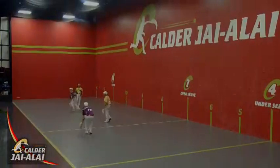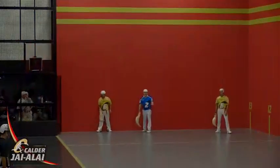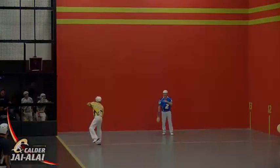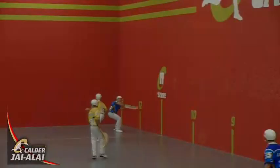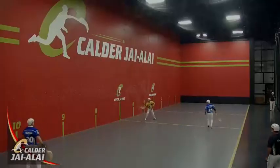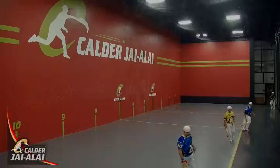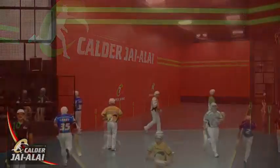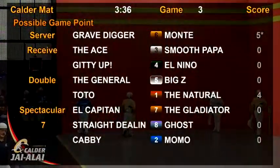We'll double all points. Six of two. Cabby and Momo are back. Momo collects it and sends it to the back wall. Gravedigger with the Revolta, that one gets past Momo. Two more for the six. Brings up a possible game point for a possible perfect game for Team Six. They're serving the three.